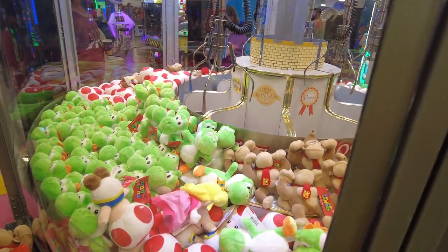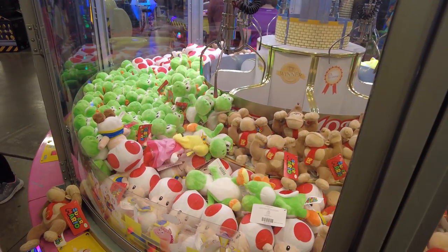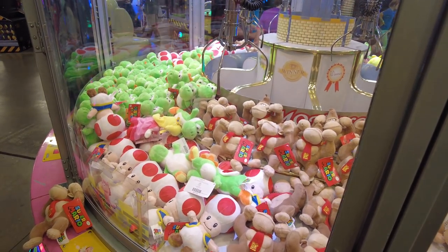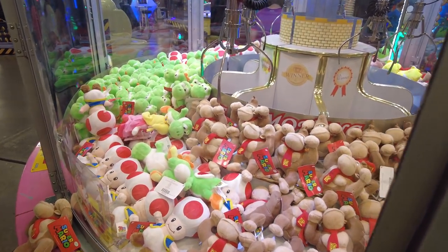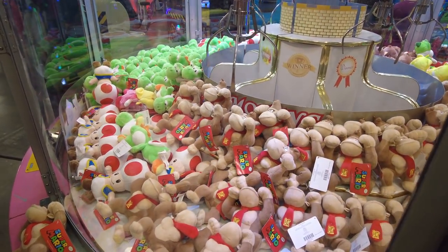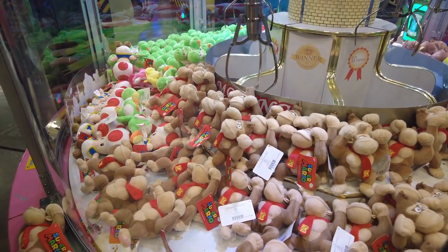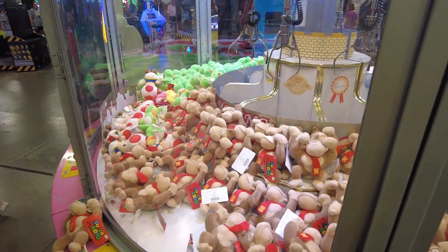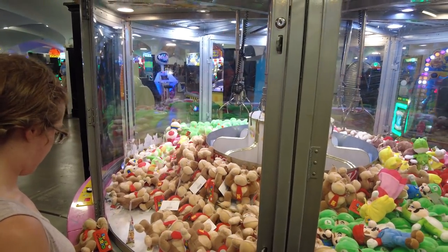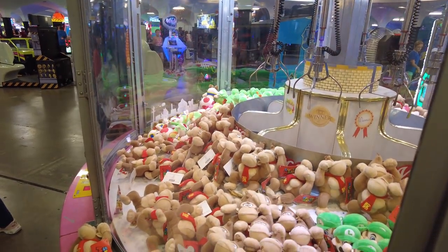We're just going to move to this side now. We're a little more focused. Let's see what Aune can do here. You got 16 seconds — you got to find something you think might be winnable. I see that Donkey Kong right there. That one goes down quick. There are eight sides to this moving castle claw machine.